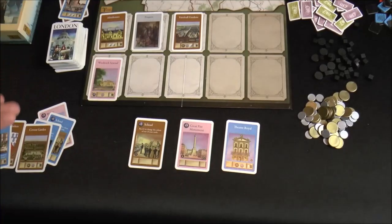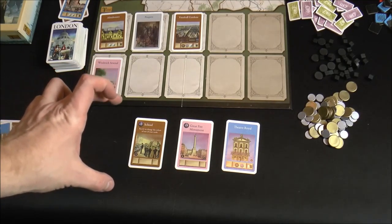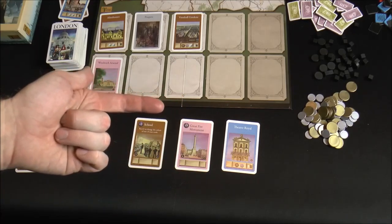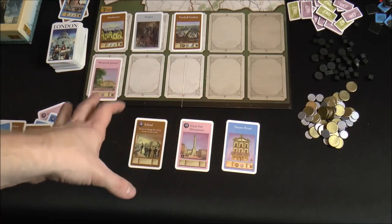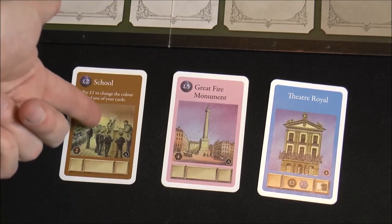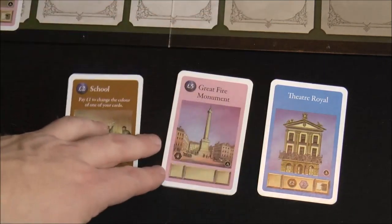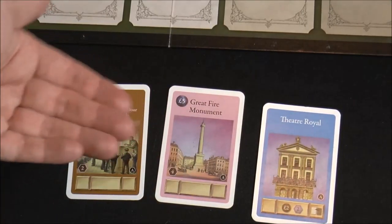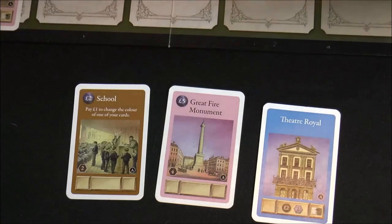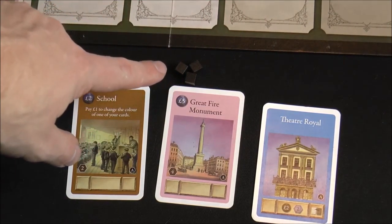The fourth action is activating your city display. The first thing to know is that you're always going to generate poverty when you do so — one poverty for each stack you have. So with three stacks in front of you, you're right away generating three poverty.